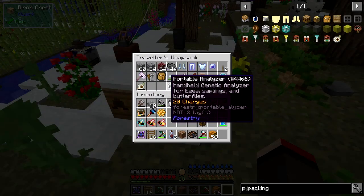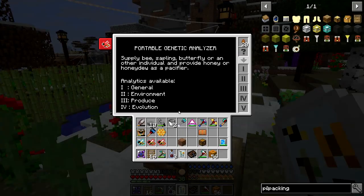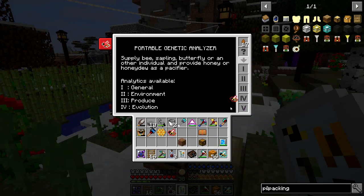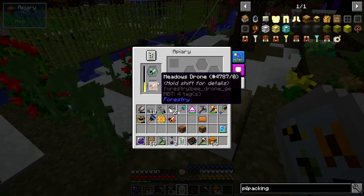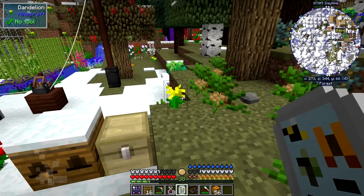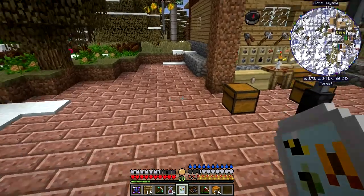I need my portable analyzer out of the chest. Let's have a look — this was the princess I started off with, a meadows princess. This one's a meadows common, which is very good for the first time. So let's put these two together; we have a better chance of getting a meadows. Having said that, there are flowers right beside me here, so it should work. You'll see the bees coming out now.